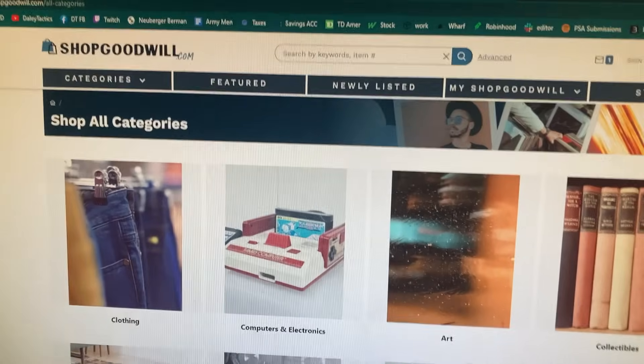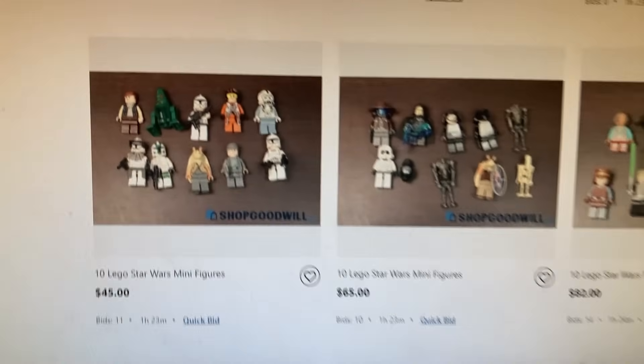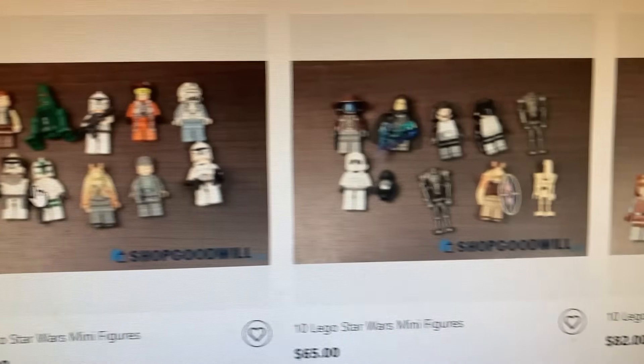What's going on guys, it's me Daley Bricks here and today we're gonna be shopping on Goodwill to see if we can find some Lego minifigure hauls worth some cash. On the front page of Goodwill I think we're just gonna type in Lego. There's a lot of these small parsed-out minifigure bundles and actually some of them are pretty good.